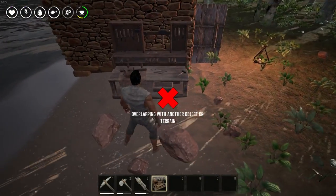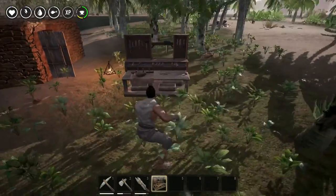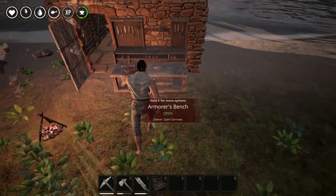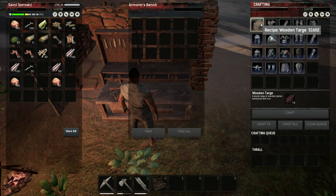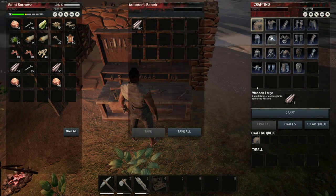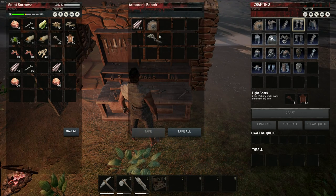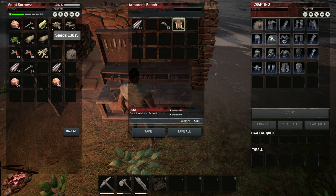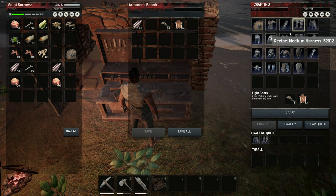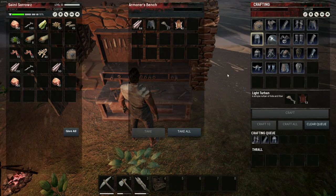We have our workbench online. We'll put it up here in the front. Now we have an armorer's workbench. To make a shield we need 16 lumber, so we drag the lumber across and then we craft. For light boots we need hide and twine, which we have plenty of. We'll drag that over and craft light wraps, boots, gauntlets, chest, and turban — that should give us a full set of gear.